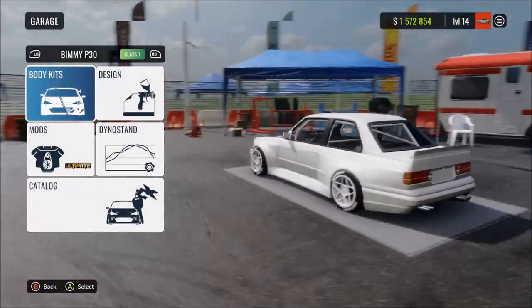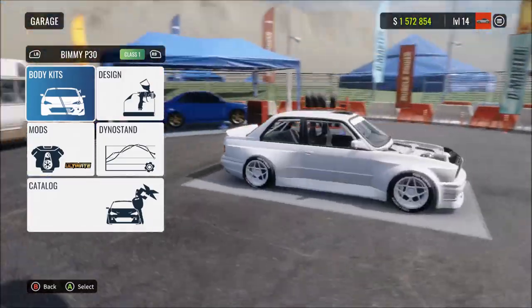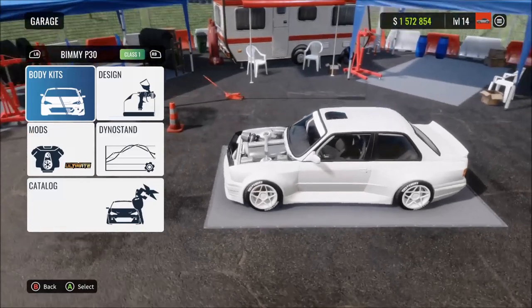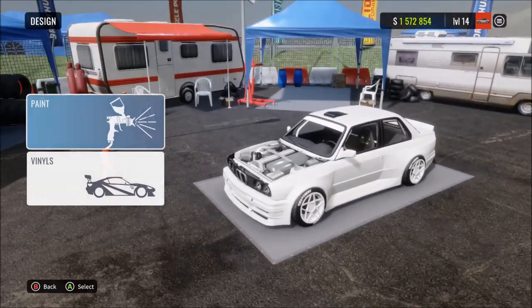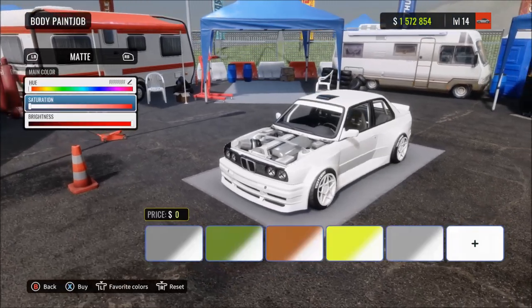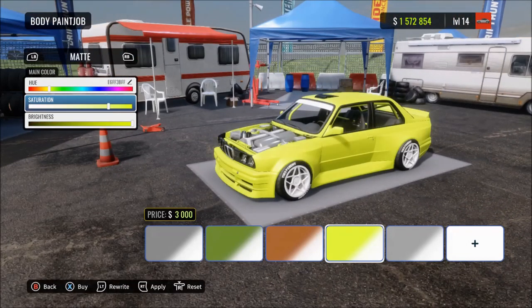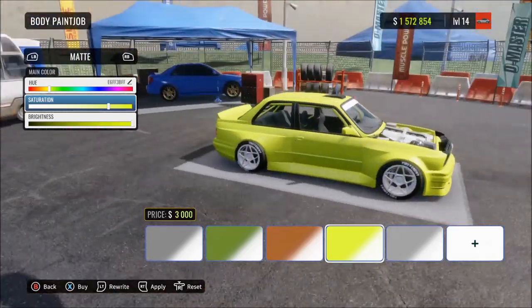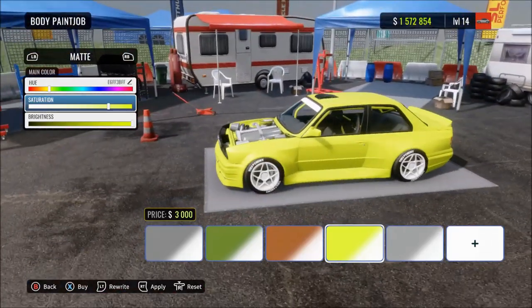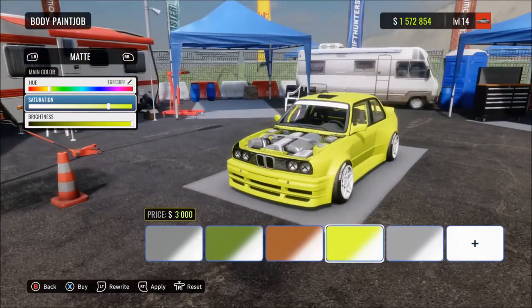So how this trick works: first you want to go into your design menu and then go into your paint menu. We're starting off with a blank white car - everything's white, the only thing I've done is add a white visor. So you go into your design, go into your paint, and then you choose the color that you want the roll cage and the engine bay to appear. I want my engine bay and roll cage to be a neon kind of green-yellow, so that's the color I go for.